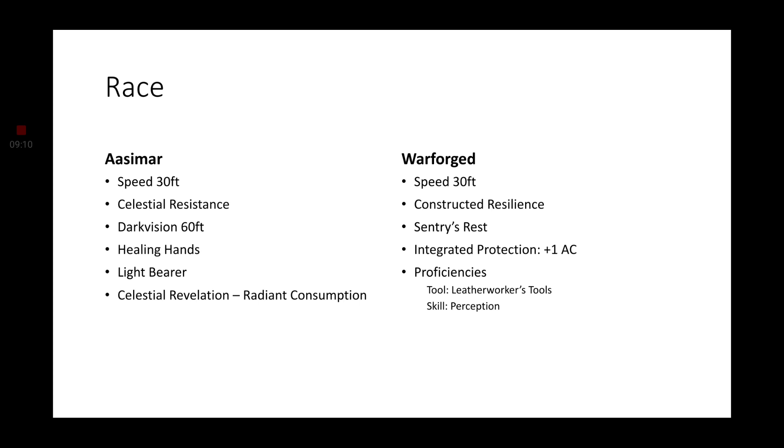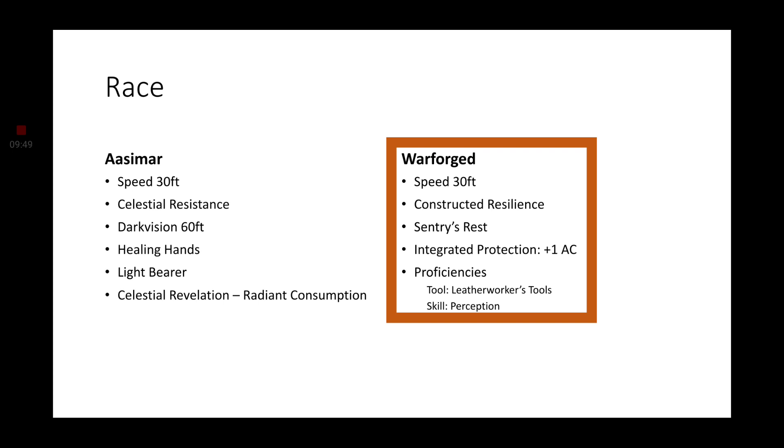The second race is Warforged. You get Constructed Resilience, so you have advantage against the poison condition and resistance to poison damage. You have Sentry's Rest, which lets you long rest but still be conscious of the area around you. The most important part of the Warforged is the Integrated Protection, which gives you a plus one to your Armor Class. That lets the Warforged win out overall for this particular build, but both the Aasimar and the Warforged are equally good. It all depends on your preference — do you want to heal and damage more, or make sure you cannot get hit?